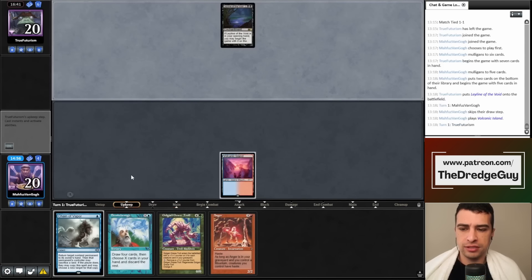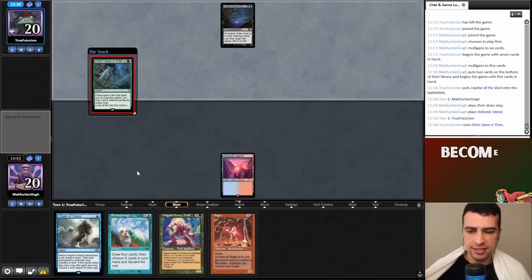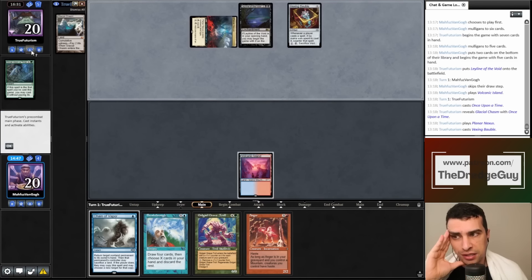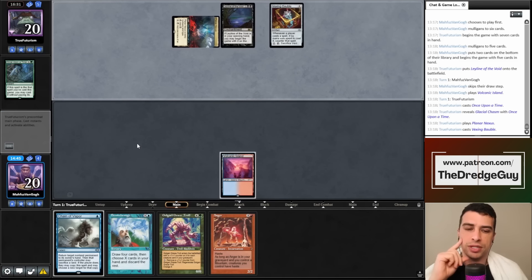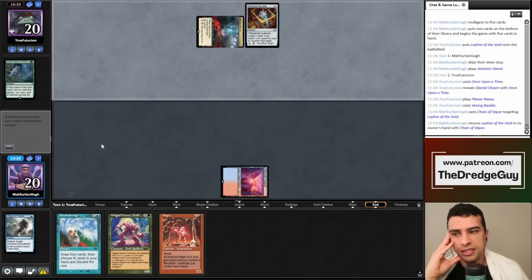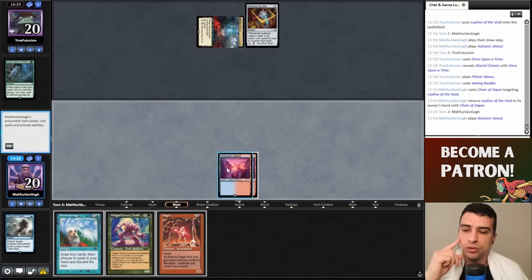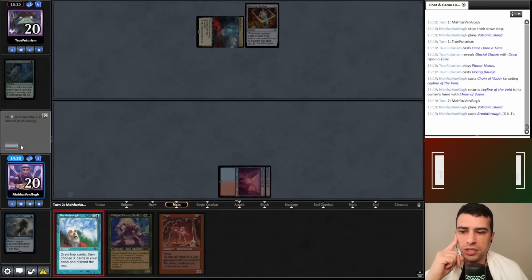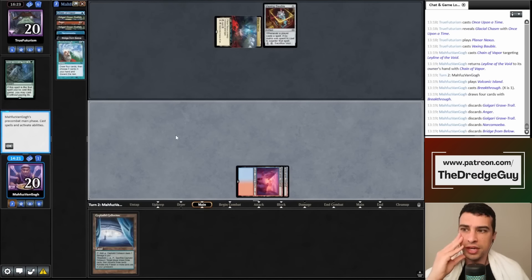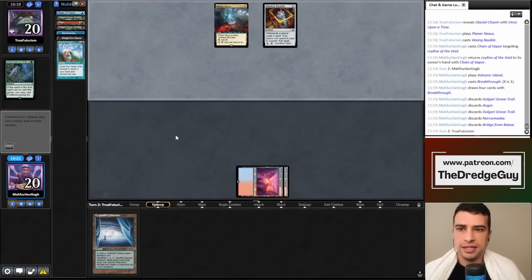My opponent has Leyline — but this time we have an answer. I'm not sure it'll be fast enough since they kept seven. We pass the turn. My opponent doesn't have counterspells, so I can hold Vapor Snag until their end step. They have Glacial Chasm and Vexing Bauble — we definitely needed a Dread Return turn with Ashen Rider. We bounce the Leyline. Ideally we want something better than Breakthrough, but another Volcanic Island is actually a good draw since we can cast Breakthrough with X equals one.